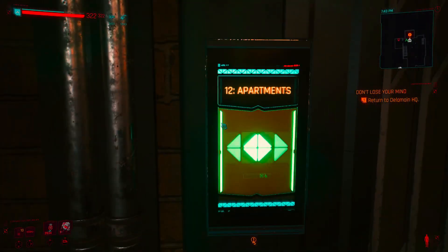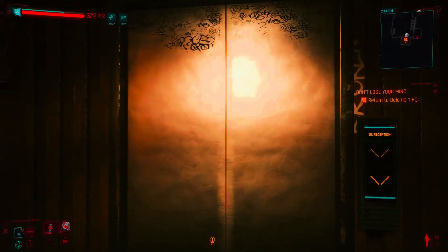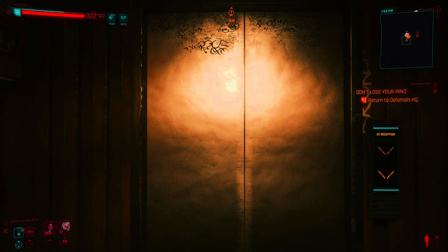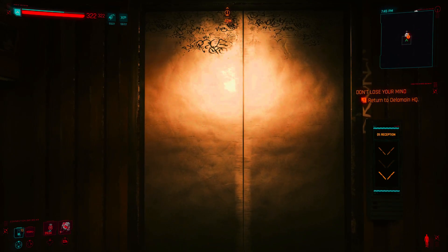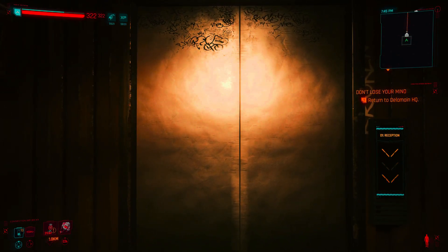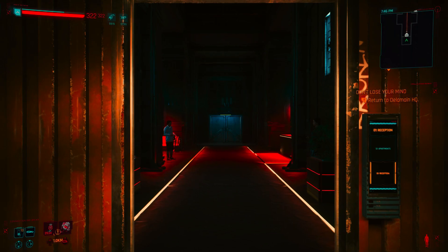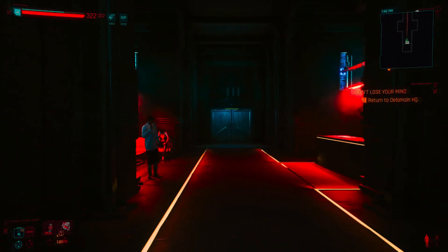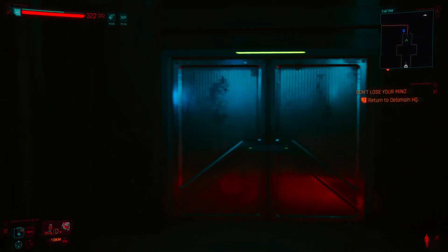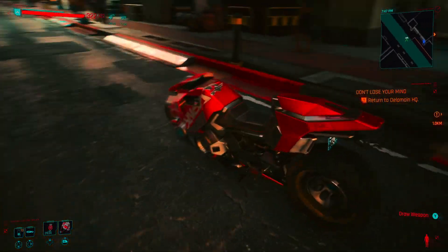But we got stuff to do — we gotta go check out Delamain. I think that loft was like 40,000 eddies, but it's a one-time fee and then you have it the rest of the game. I've got the one apartment they started me at at the very beginning, and now I've got two other ones. There are other apartments in the game, but so far the other ones are really cheap and crappy. There's one for like 5,000 eddies and it's in gang territory.